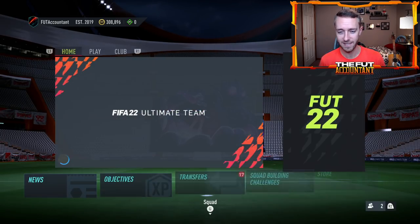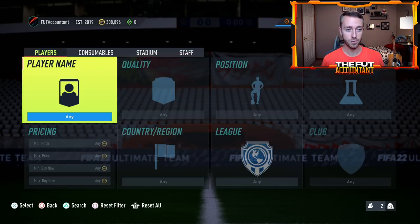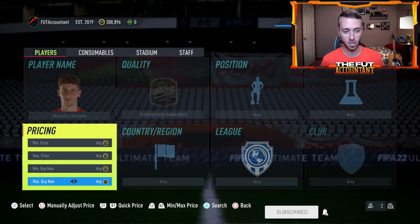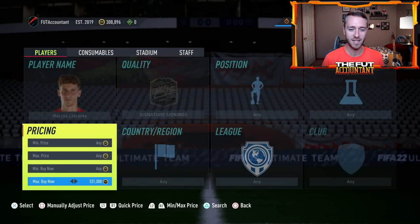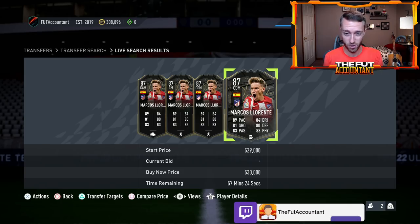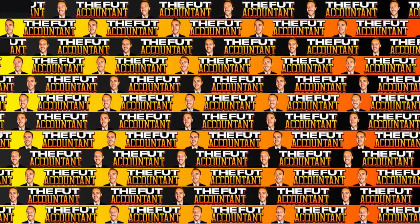When we saw yesterday at the content drop that there was not a lot going on in the game, you saw a ton of people go out and they started panic buying. They started panic buying the signature signings cards — I keep saying summer signings, I don't know what it is. People went out and they panic bought these cards because they know they're going out of packs today. They thought these cards are going to be at their cheapest while in packs. I 100% disagree because these cards are, in my opinion, very overpriced.